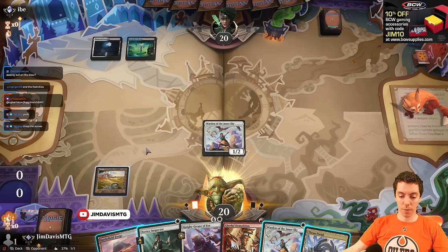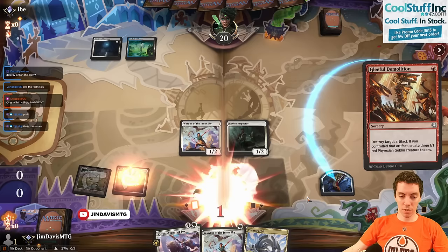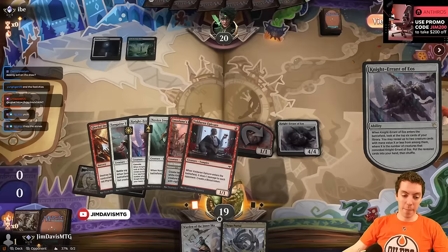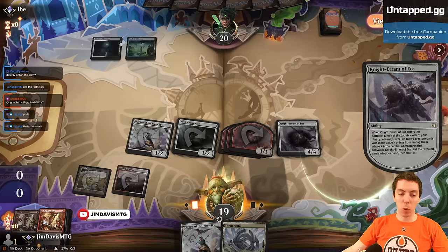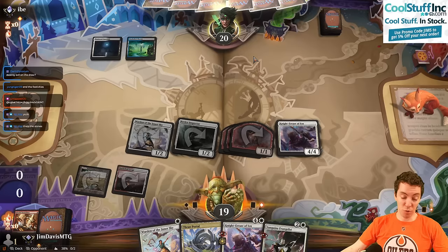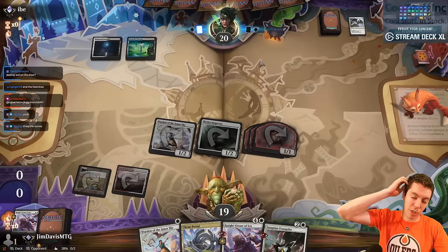Obviously they could have a counterspell — kind of annoying. Here's a Novice Inspector. Demolition. Probably no more allies. We take the rebuild in case they have lockdown. Why do they keep their hand? They have no removal spells, no counterspells, no two-drop. Temporary Lockdown makes a lot of sense — take the Knight and the Sanguine.